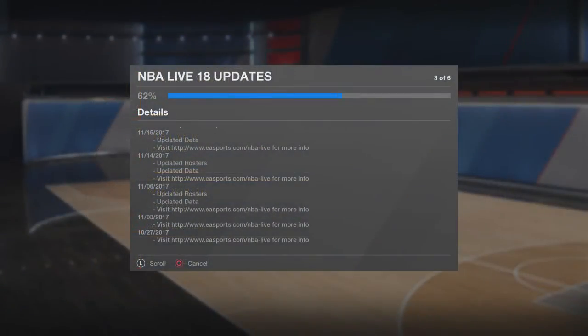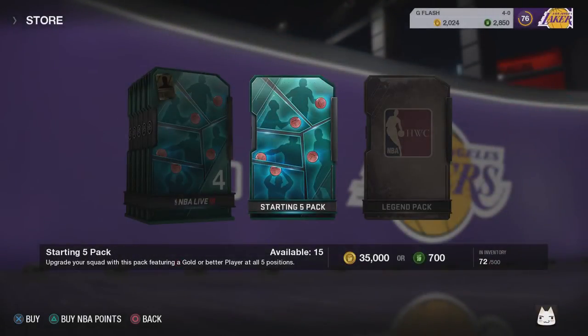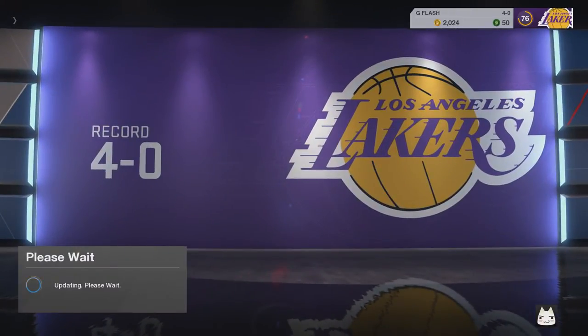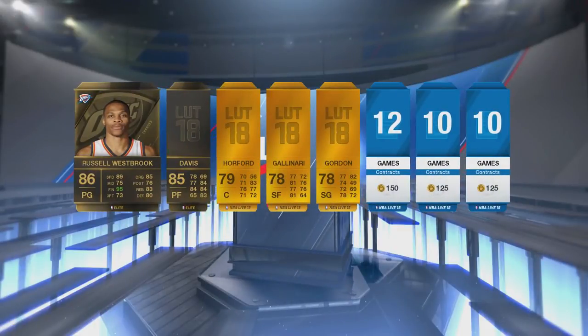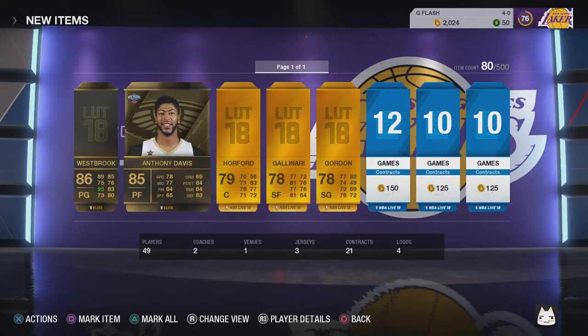When I finally got back onto NBA Live I had to download all these updates when I came back in about November/beginning of December. As of right now in January 2018 my team is a 90 overall, but I haven't showed you guys how I got to that point. I'm going to be showing you guys my journey from November to today. I opened one of the starting bundle packs and my very first pack was probably the best — I got two elite players: Russell Westbrook and Anthony Davis.